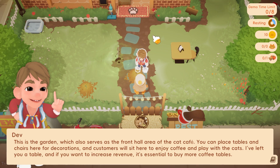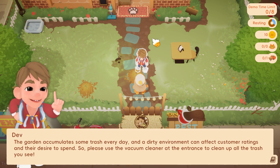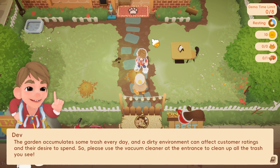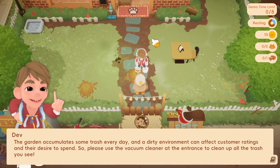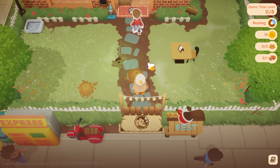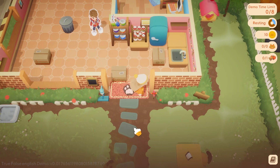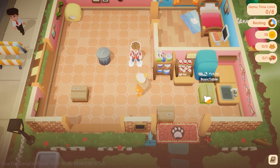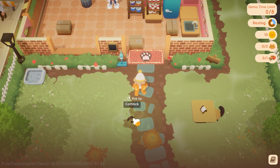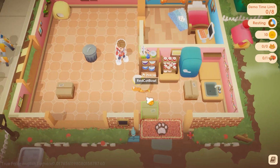I left you a table, and if you want to increase revenue, it's essential to buy more coffee tables. The garden accumulates some trash every day, and a dirty environment can affect customer ratings and their desire to spend. So please use a vacuum cleaner at the entrance to clean up all the trash you see. There's poop right there — I'm bothered by the poop. Nothing I can do about it at the moment, though.